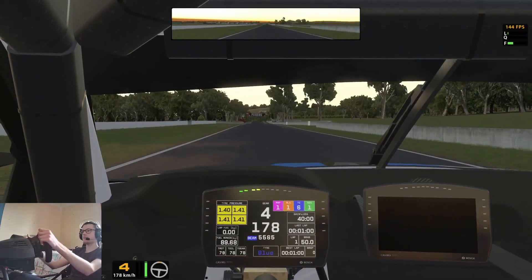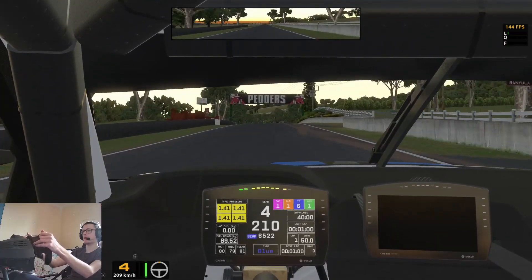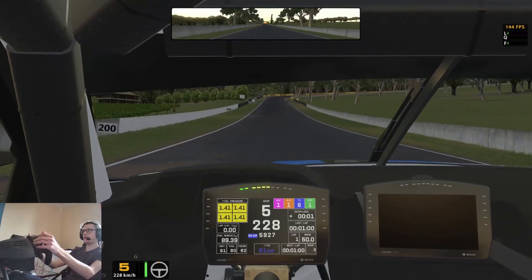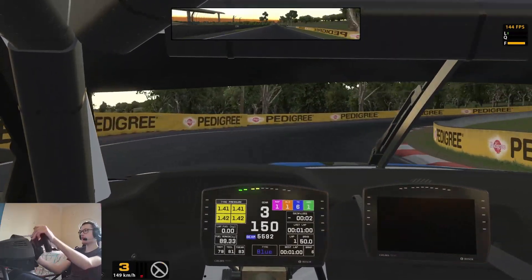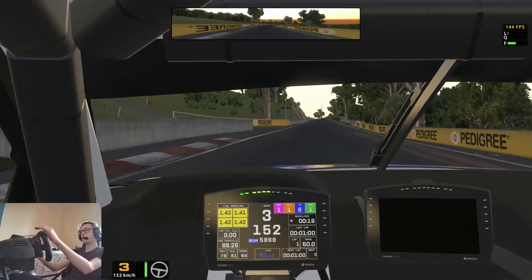Just pulling out of the pits, getting the tyres warmed up before we start attacking the circuit, because this track is a very difficult one to get the hang of — lots of tight, twisted corners. Up the hill towards the first big braking zone on the lap, it's a slow right hander.